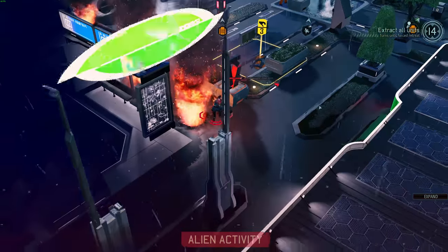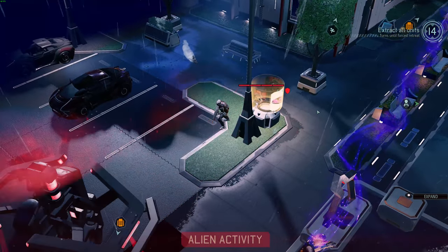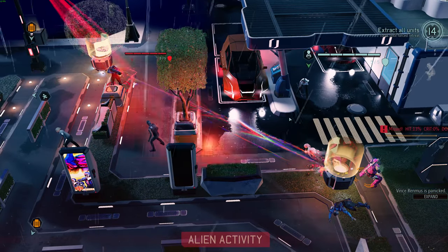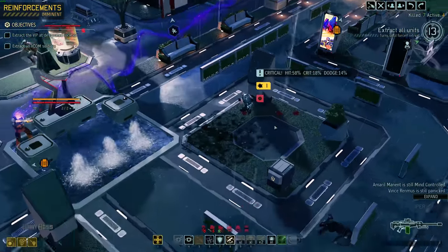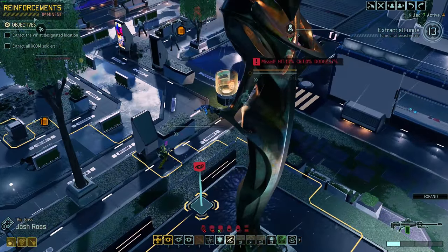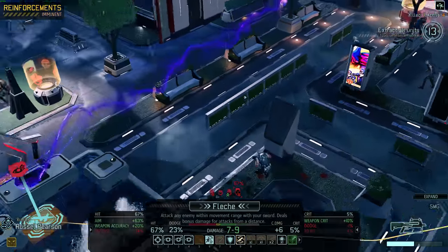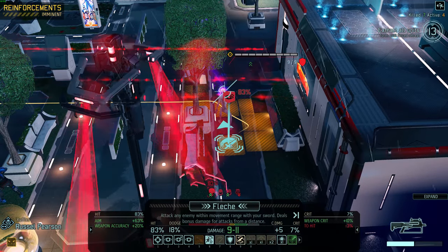Sectoid's going to do some nonsense to Amaryl — please don't be mind control. It's mind control. Do we have any ability to kill that sectoid? Yes, as long as Russell does not get murdered by a sentry or trooper. This guy moves over and flanks. Vince goes for a flank shot — critical hit for one. Body panics, so that's actually not fine. The sentry shoots at Russell — 13%, swing and a miss. Josh — no decent shots, all 41s again. Russell, flesh the sectoid.